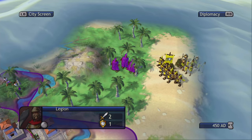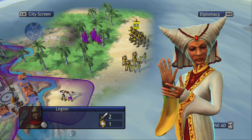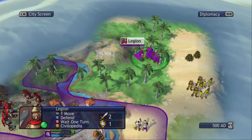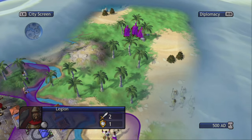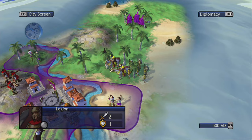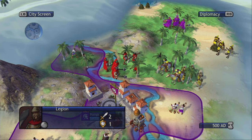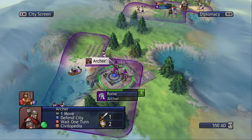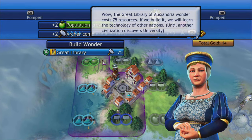We're not even in a good spot to build wonders or anything. I don't like the enemy forces coming that close — they might be looking for war here. I don't like it one bit. Should we build the great library wonder? I feel like someone else is going to build it first.